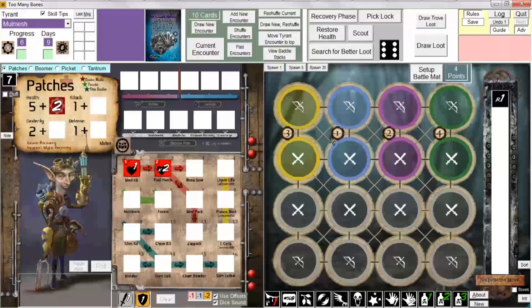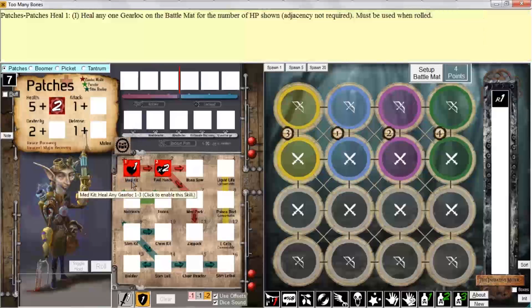I will talk about that when we discuss the battle mat. For now, know that dice can either be on the player mat, in the dexterity roll slot, in an active slot or lock slot, or an active or lock slot of a fellow gear lock, in an exhausted slot, or dragged to the prep area to return them back to the player mat of the gear lock to whom that die belongs. I hope that pretty much summarizes managing skill dice. See you in the next video. Bye-bye.